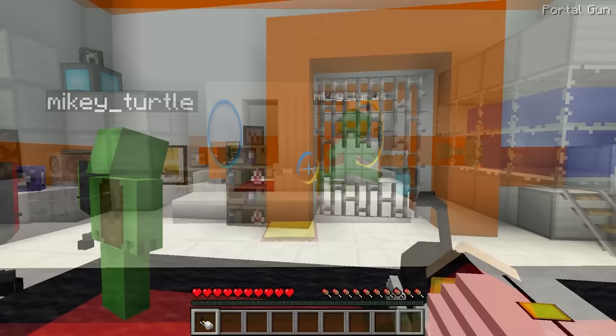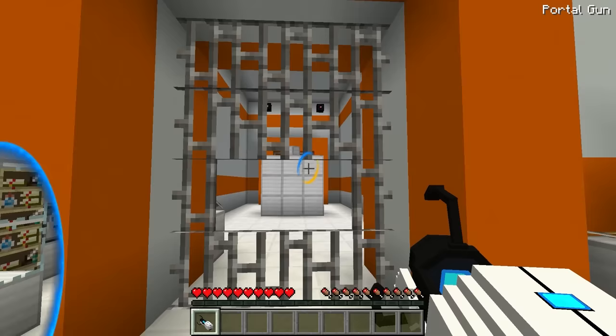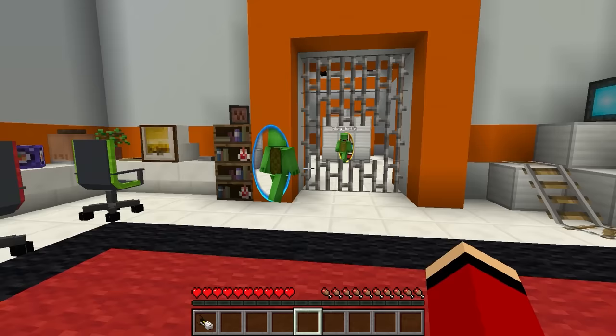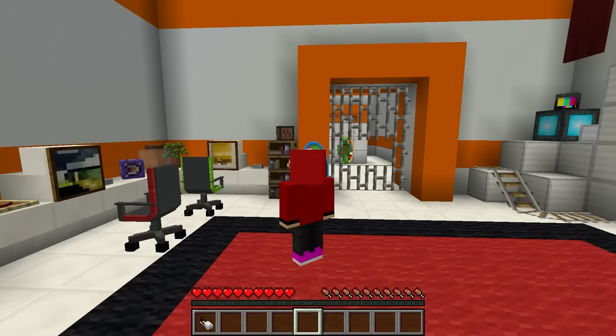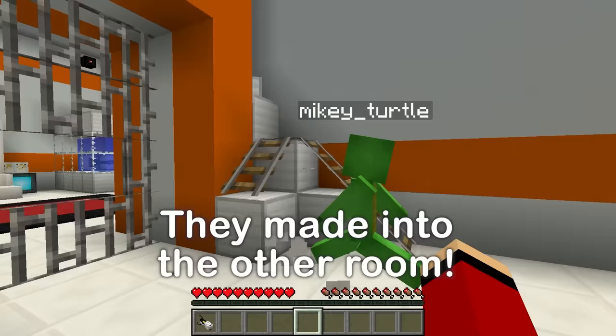Alrighty then! Time to make our escape. The blue one goes here. Perfect. Now normally, these iron bars would keep us from escaping. But because of this gap, I can aim at the wall and place the orange portal like so. Now they're connected like a tunnel. Very cool! My turn! Made it! We'll be out of here in no time.